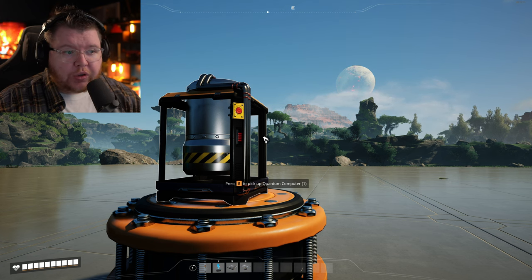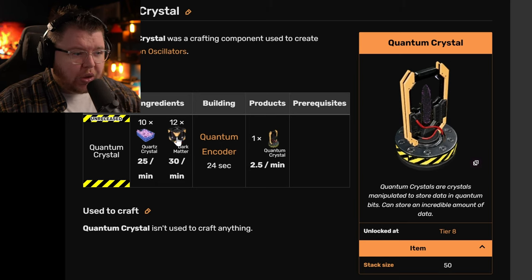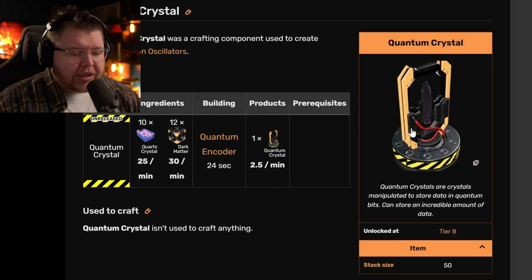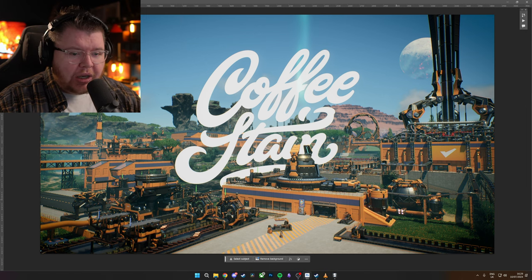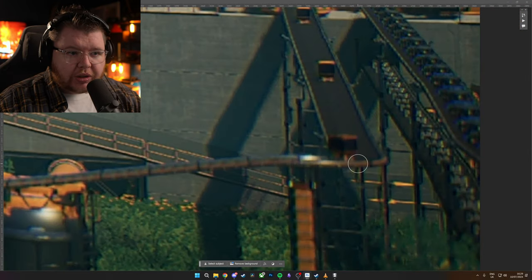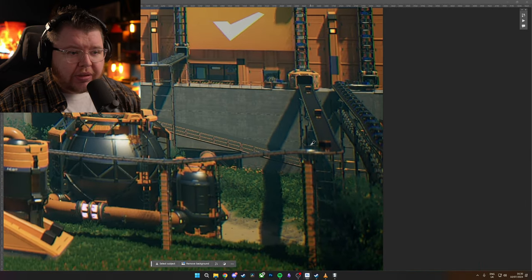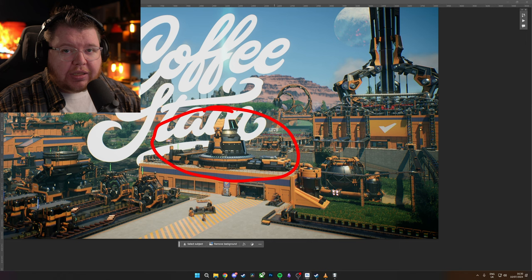Does that mean the Quantum Crystal is going to be made inside the Quantum Encoder? The original recipe required Dark Matter — which is Nuclear Pasta — and Quartz Crystals. These recipes won't necessarily be the same, but if we go back to the original image, is this item shown here a new version of the Quantum Crystal — maybe like a glass cage containing the crystal? It could be a totally different item, but I 100% believe this building is the Quantum Encoder.